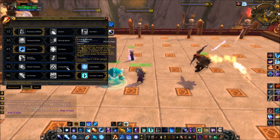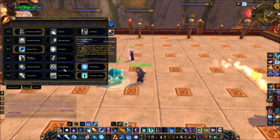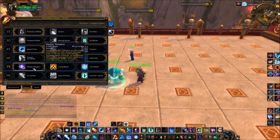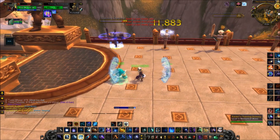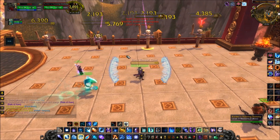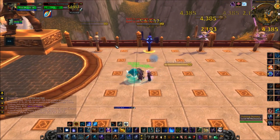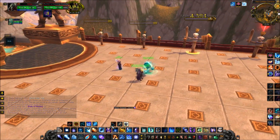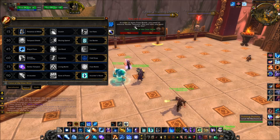In tier 5 we got Nether Tempest, Living Bomb, and Frost Bomb. Living Bomb is mostly for Fire Mages — damage over time spells are not as effective for Frost. Nether Tempest is very effective; you can put it on as many targets as you want and it deals massive AoE damage, which is great in Isle of Conquest. But I'm still taking Frost Bomb because that is the best for bursting people down.